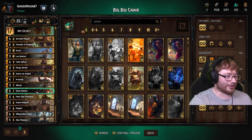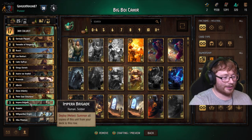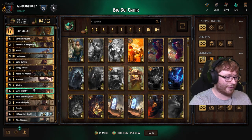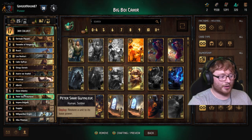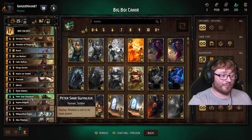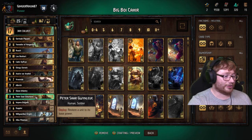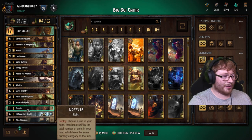Green D, as I explained before, combos with Slave Infantries and also with Imperial Brigade. Slave Infantry is really good as I said. Peter is okay - he can get really good value by boosting up one of your units that's been hit down, or hitting down a unit on their side that's been boosting a lot. But he's mostly just filler - didn't know what else to put in. Imperial Brigade for thinning. Dopplers - we've got all humans except for Roach, so Dopplers are a good include.